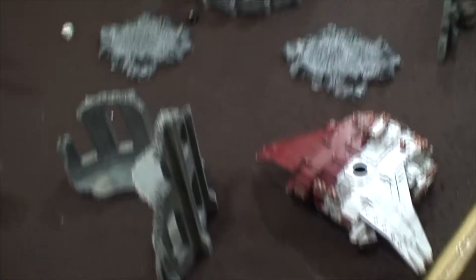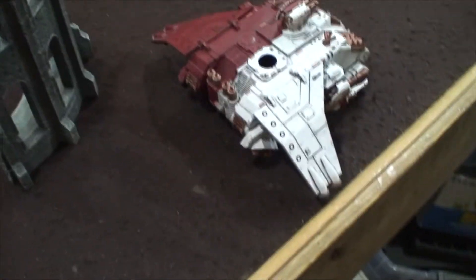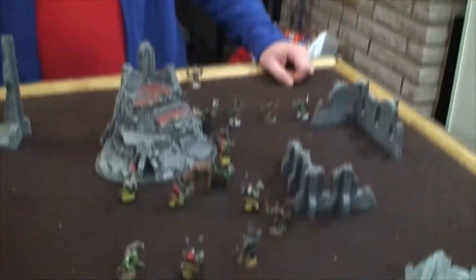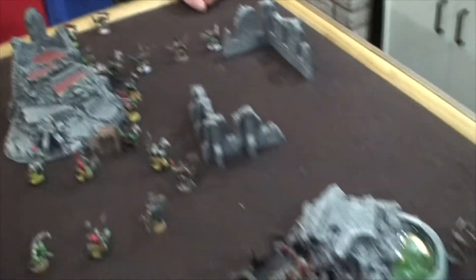Here we have deployment. The whole Blood Angel side of the field is set up. Eric, smartly, is avoiding the flamers on an Alpha Strike, so he has a bunch in reserve. What's in reserve? The two Shoota Boy Trukk squads, the Battlewagon with the Lootas, and the Dakkajet. Here's his deployment, nicely spaced out and afraid of the flamers.